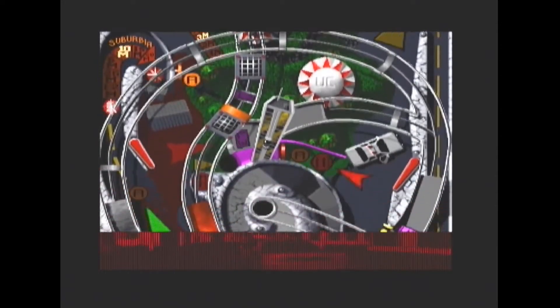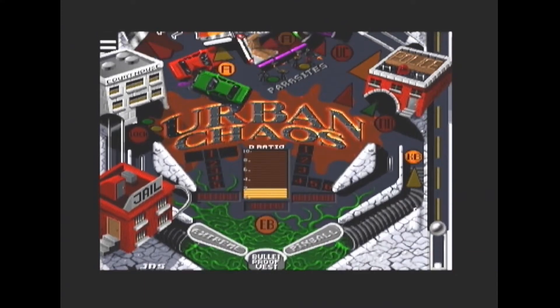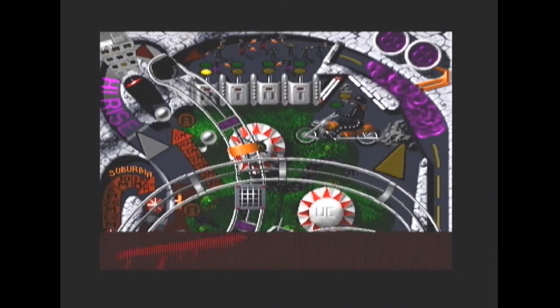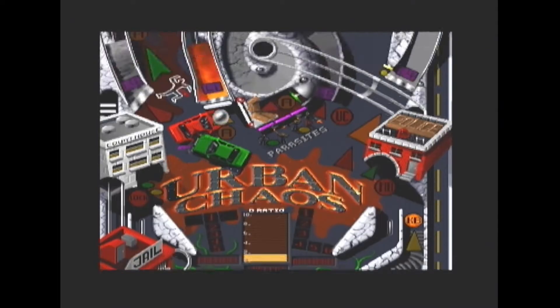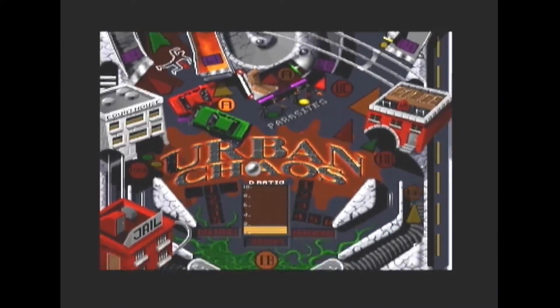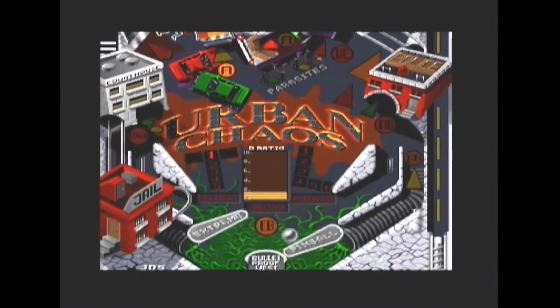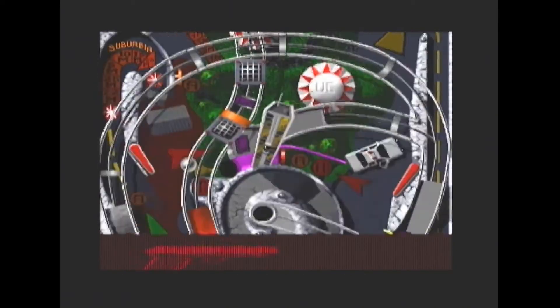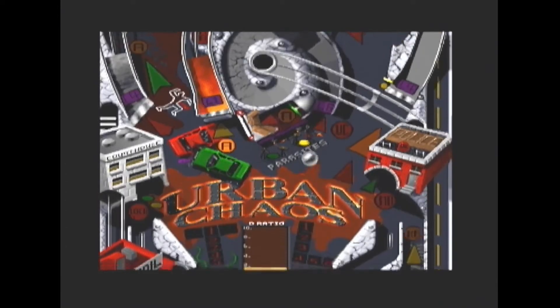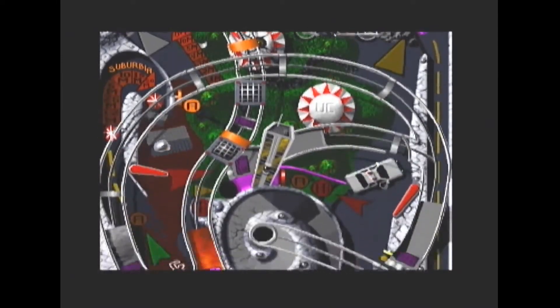Let's have a look at some of the other tables. So we've got Urban Chaos next. Each table has a different artistic style and layout — very nice. You can see the road passing by, and this one's got a motorbike and a car on it. The colours are nice. The response to hammering the buttons is very good — there's no lag or anything. I think he got 5 million points.